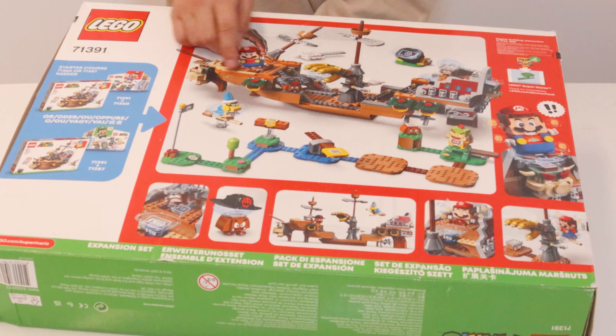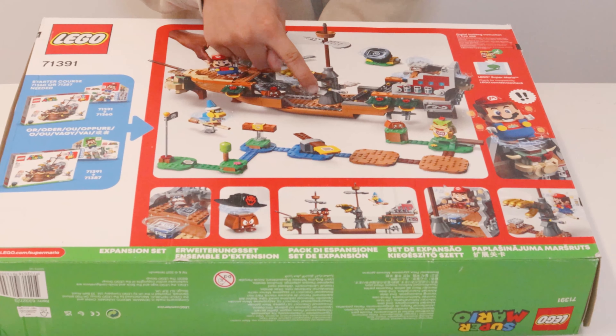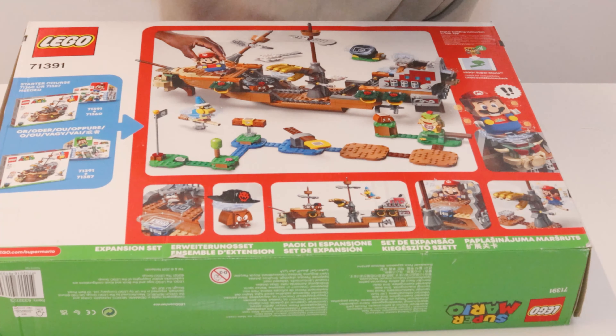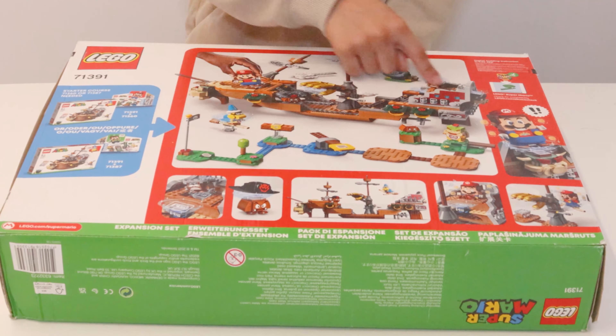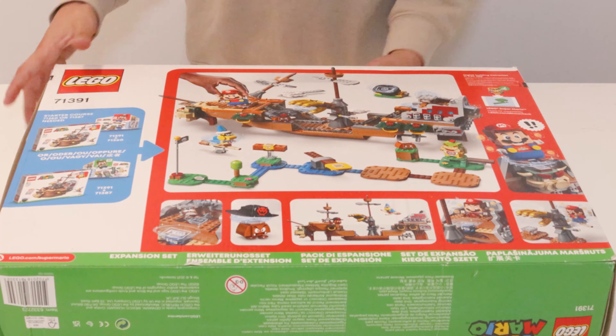Now we've got a ship. If you can get all these pieces, you've got the ship, like we said. Goomba Goomba — if you take off his hat, you can find the ticket, so now you can get over him. And this is the ship, a very big one.